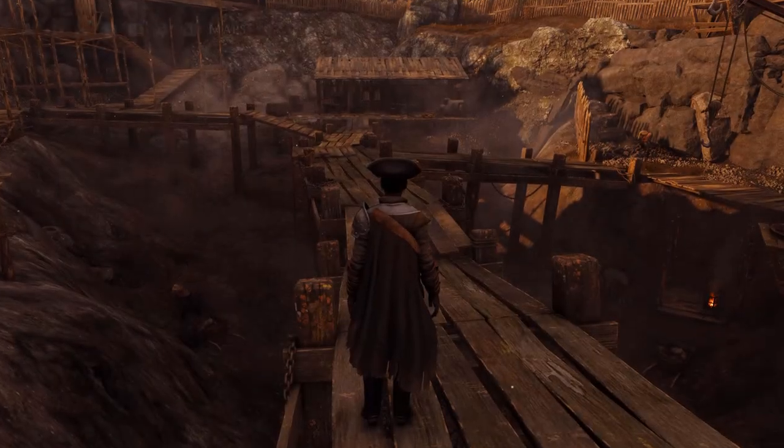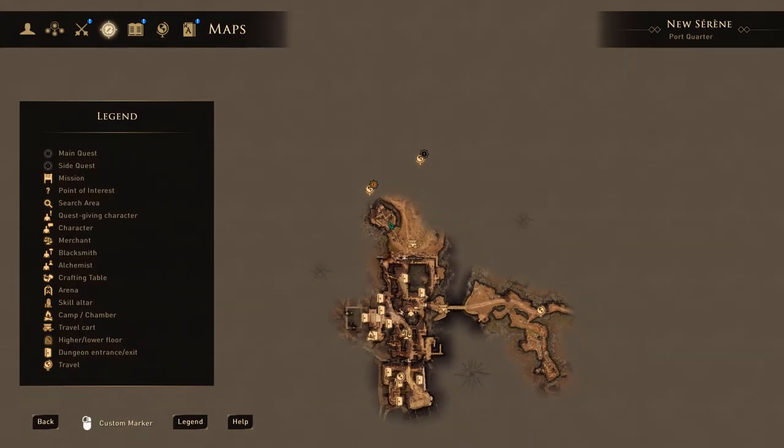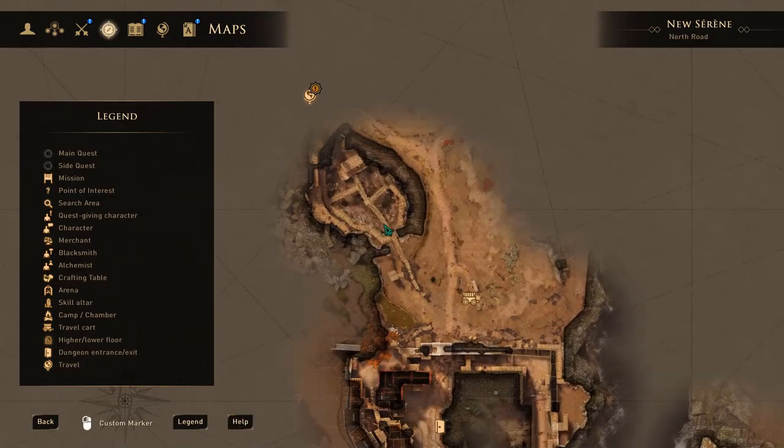All right guys, as you can see we are in Nusereen. Let's look at the map — there's Desade Residence, there's the Governor's House. We're in Nusereen, and the quarry is just outside of the city gates.